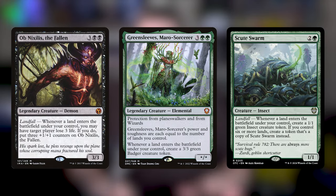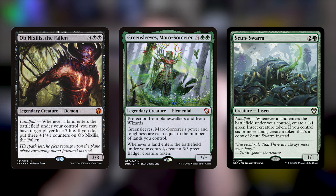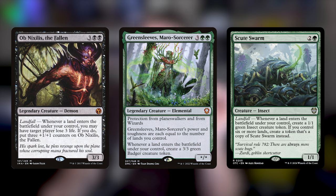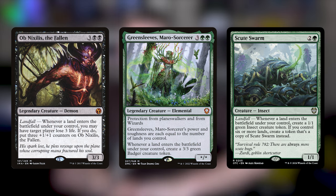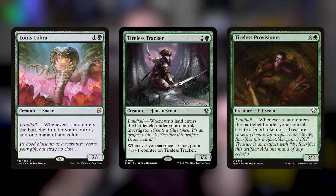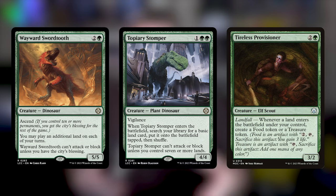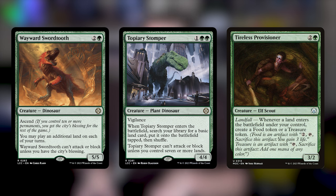That's why I like Obnixilis the Fallen — just three damage and getting Obnixilis even bigger with each land is fantastic. How about Greensleeves, Maro Sorcerer? Not only is this going to get really big based on your lands, but it's also going to create badgers. Or solid things like Scute Swarm — being able to play a Scute Swarm and then just mass out a bunch of them, go super wide. This can be supplemented with strategies like Lotus Cobra, Tireless Tracker, or Tireless Provisioner, which is a three-drop that will help me get to the Gitrog a turn early.